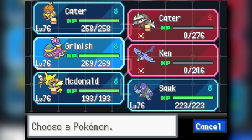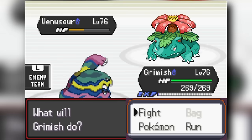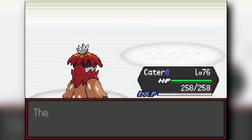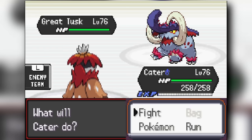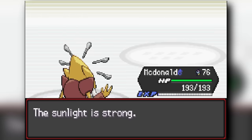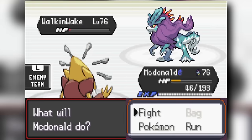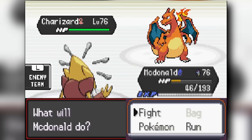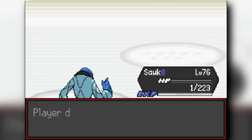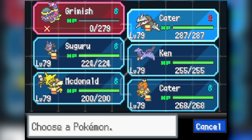Blaine's Venusaur comes out; Muk uses Gunk Shot to chip it but Venusaur knocks out Muk in one shot. Decidueye uses Sucker Punch to knock it out. The Great Tusk comes next — Decidueye gets knocked down, so I go to Alakazam's Psyshock to knock out Great Tusk. Walking Wake also goes down to two Dazzling Gleams, surviving a Dragon Breath. My Shuckle's Close Combat knocks out the Charizard. We beat Blaine and get the seventh gym badge, gaining access to Cerulean Cave. The cave encounter wasn't memorable — I think it was a Porygon2 or something useless that I didn't use.